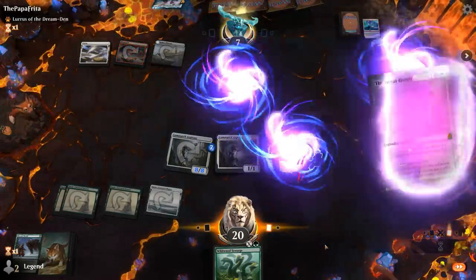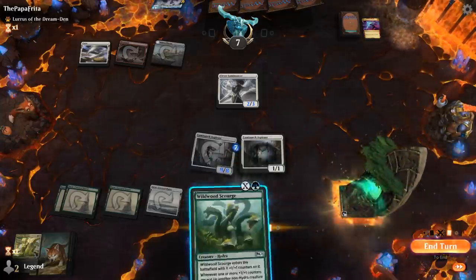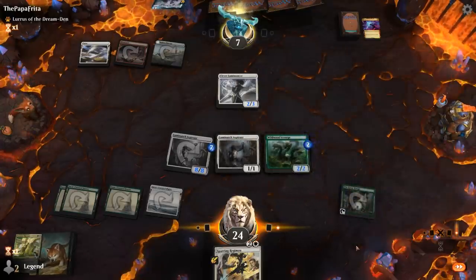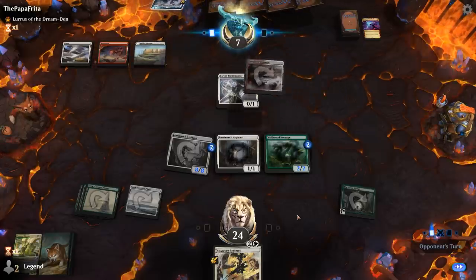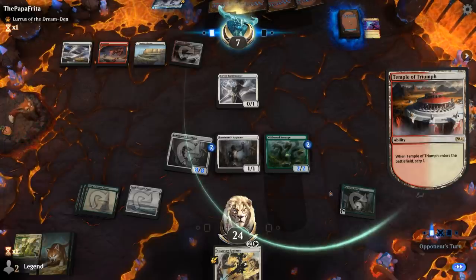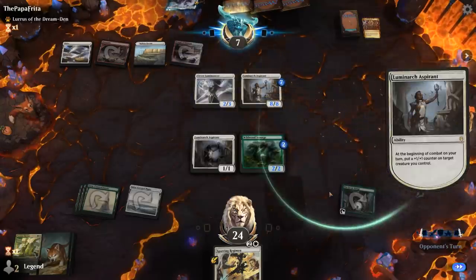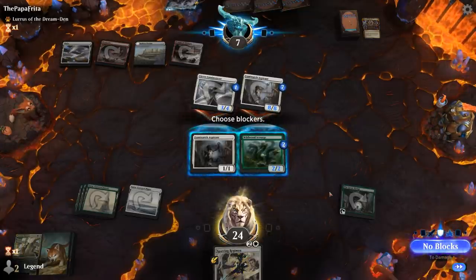Opponent shocks the Mentor — they waited on it, maybe trying to ambush one of our creatures. We still run out the Scourge; not a bad turn four all things considered, and Sparring Regimen should close out the game. It's going to be Claim the Firstborn — they wanted to let us grow a big Aspirant then steal it. We're at 24 so we can take it. Show of Confidence spreads counters; still at seven so we're fine.